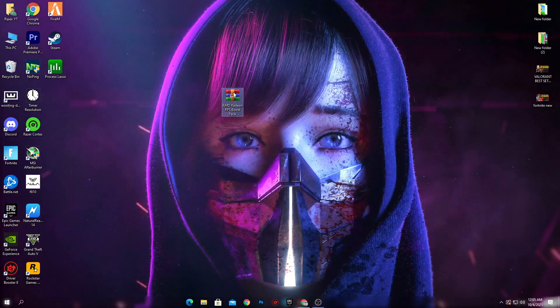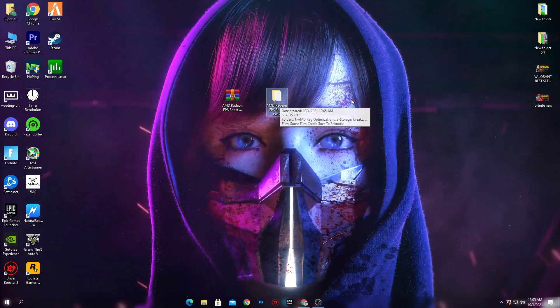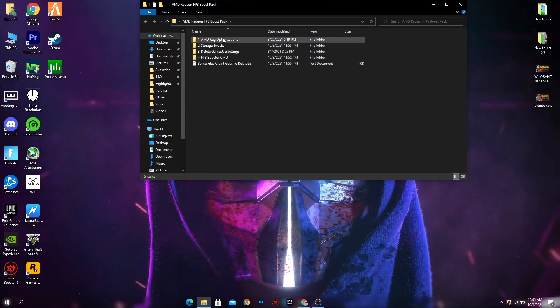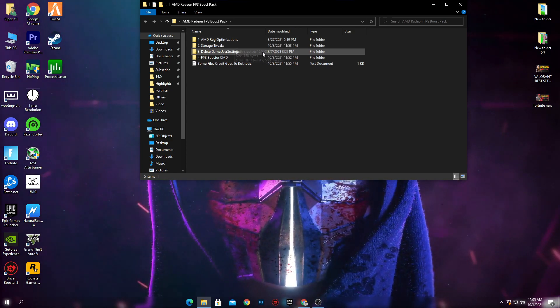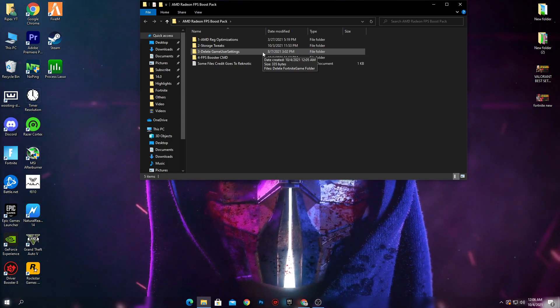Now drag and drop the boost pack on your PC, right-click on it, and click Extract Here. You will get the AMD Radeon FPS boost pack folder. Open it — inside there are several files: first is the AMD Radeon registry optimizations, second is the storage tweaks, third is the delete game user settings file for Fortnite insane performance boost, and fourth is the FPS boost track CMD.